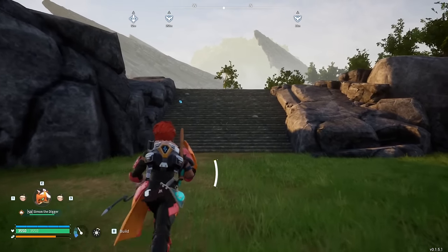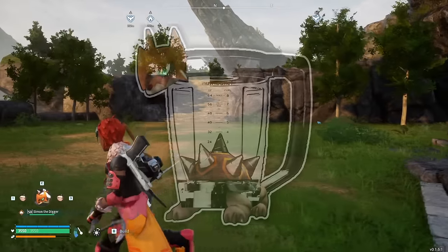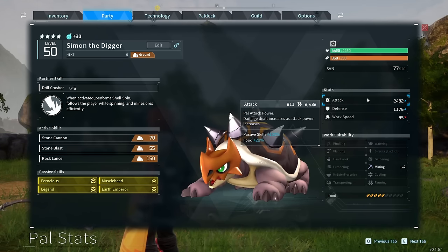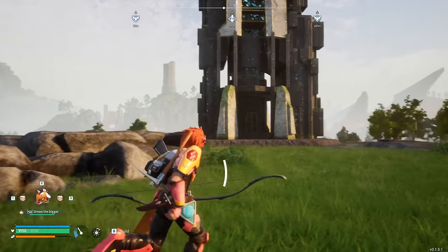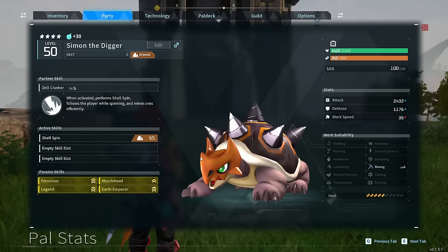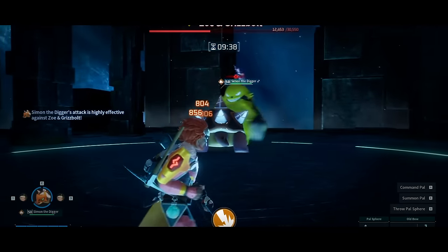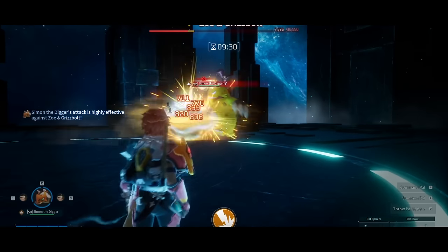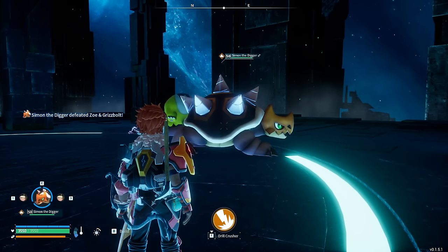Originally I was gonna level up just a little bit for each boss, but that's not what you guys came here to see. You came here to see the strongest Digtoys in Palworld, so that's what you're gonna get. Simone is now level 50 with an attack stat of 2,432. We're gonna run back the bosses starting with Zoe and Grisbolt to see just how strong he really is. For this boss, let's have his only skill be Shell Spin, like the true blender he's meant to be. That's a lot more like it — that's like 60% of his health in one go. One more of those and it's over. Wow, okay. That's the blender I was looking for.